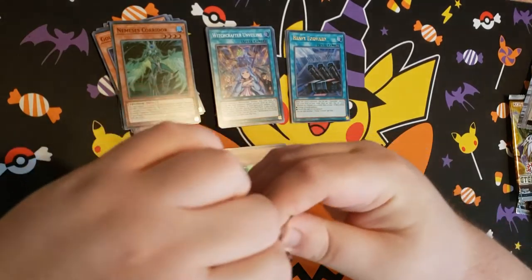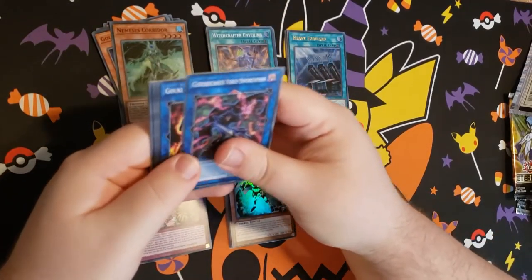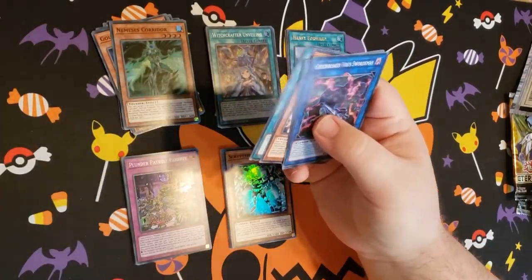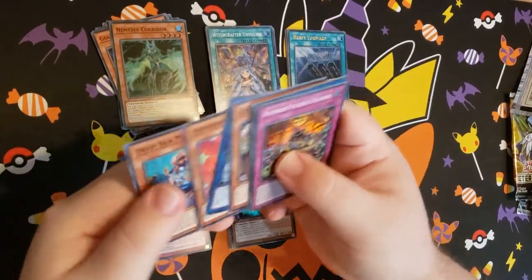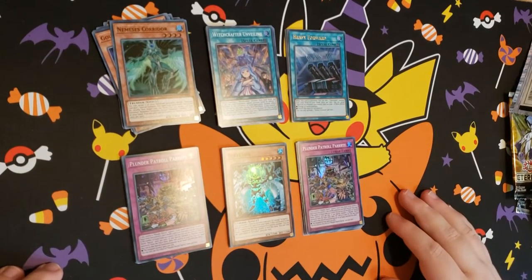Last pack, boys — show us something good. Plunder Patrol Parry! Got a parry, baby. Not bad. Got some cool stuff. Not quite what we're looking for, but we got some cool stuff nonetheless.